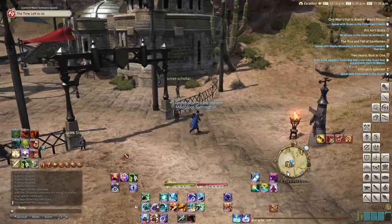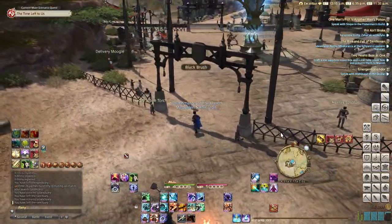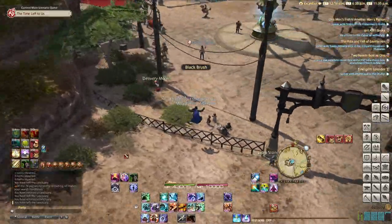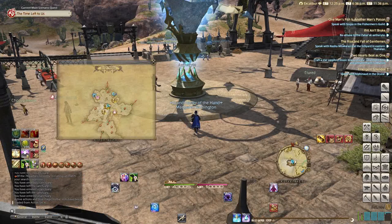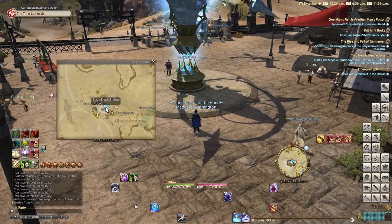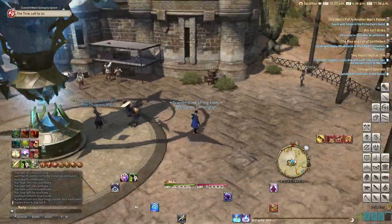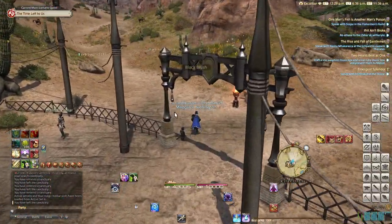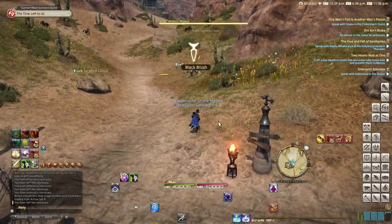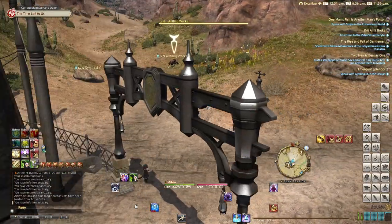I've already leveled mine up. I thought about making an alt one just for this guide but it sounds like a lot of work, so just bear with me — pretend I'm level 1. I went ahead and teleported to Black Brush Station in central Thanalan. I think this is a pretty good spot to start. Go directly to the north and you'll see some level 5 mobs. These should be pretty easy for you, even at level 1.